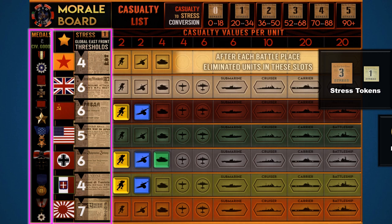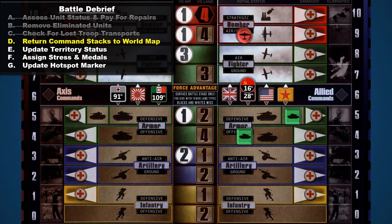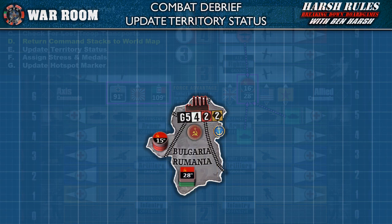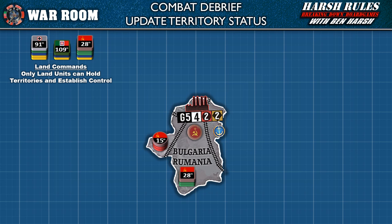Players can use medals won in battles or civilian goods to counteract stress tokens. After that, revised casualty tokens are compared to stress thresholds and homeland status is evaluated. In step D, restack surviving units under their command tokens to form command stacks and return them to the world map. The Soviet land and air units can be rejoined with their command tokens and returned to the board. German and Italian commands with no surviving units are returned to their respective player areas to be reused later.